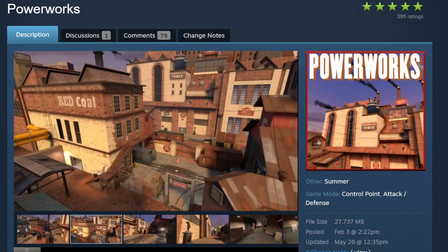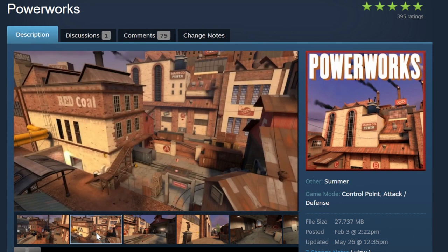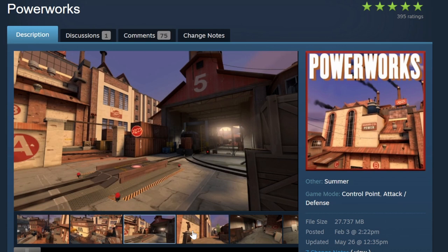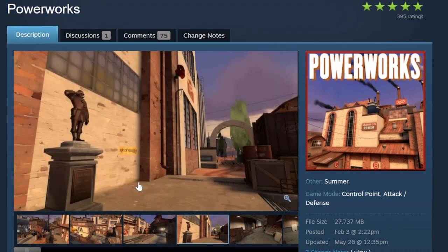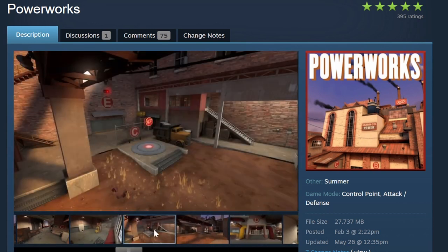Up next we have Powerworks, which is a control point attack and defense map posted on February 3rd of this year. It gives me Well vibes but without the bad gameplay. I do like the fact that they haven't retextured a statue since they took this out of the game. I would like to see this one in.